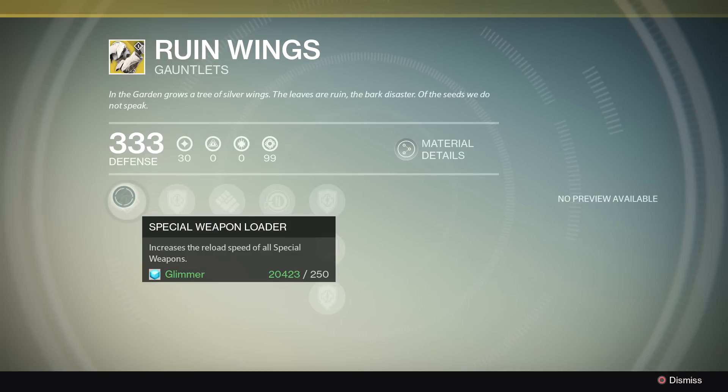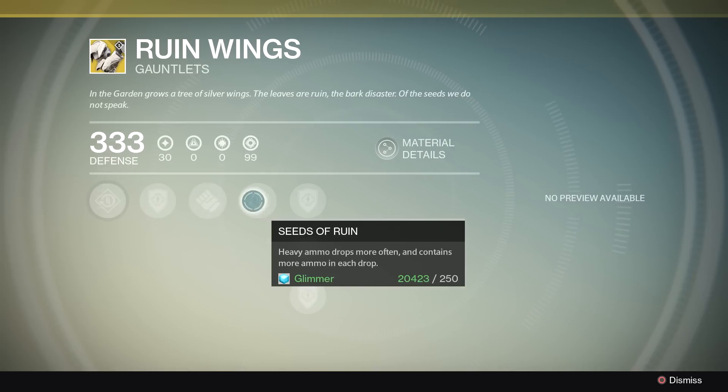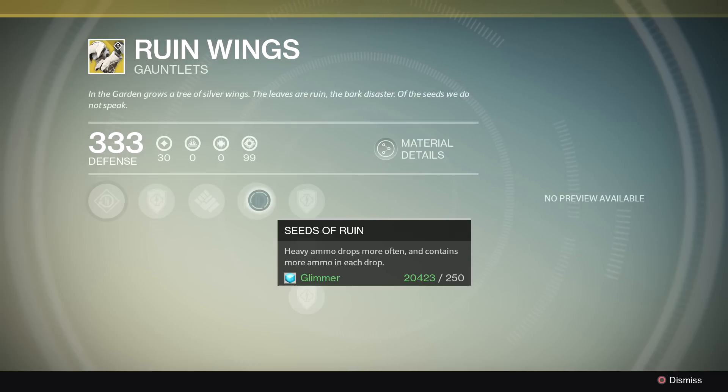It's got Special Weapon Loader — that is an awesome perk. If you're using sniper rifles, fusion rifles, or shotguns in the Crucible, it's going to constantly be of benefit to you. We've also got Impact Induction: causing damage with a melee reduces your grenade cooldown, which is also very useful. And Seeds of Ruin: heavy ammo drops more often and contains more ammo each drop. I find that useful all the time, especially against higher level content. What I like about the Ruin Wings so much is the fact that they're going to benefit you constantly — not just when you use specials, not just when you use grenades. They're always going to be giving you benefits.